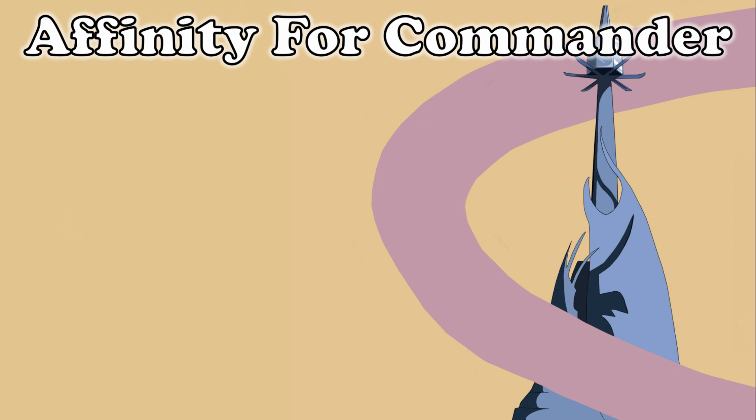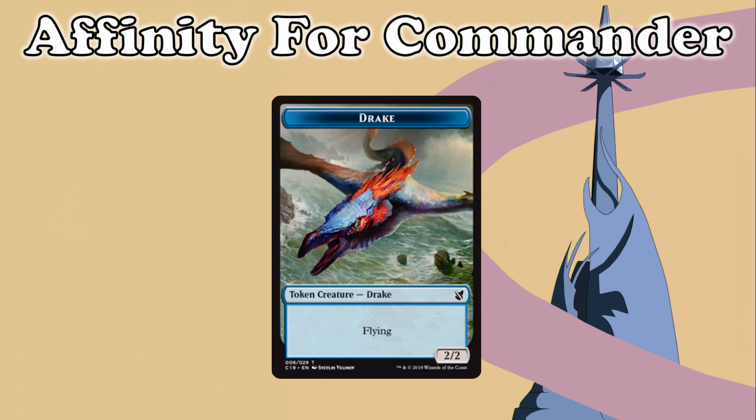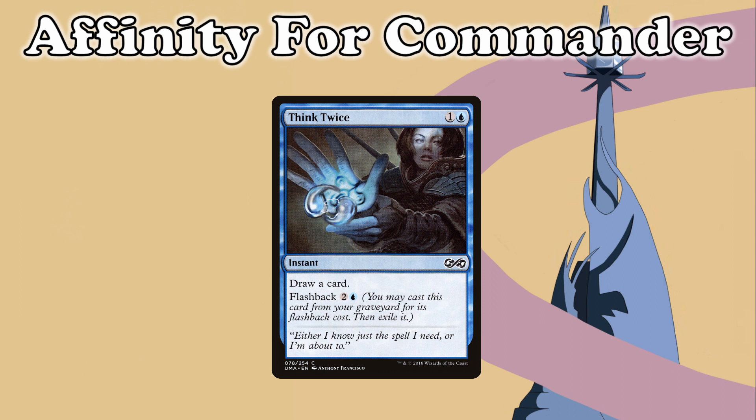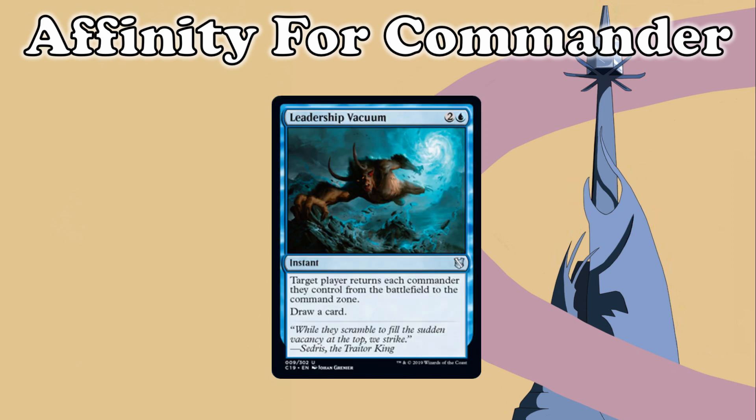In Jack's turn, he casts Talrand, Sky Summoner, followed by Jace's Sanctum. He makes a 2/2 Drake with Flying, casts Think Twice, and makes another Drake. Jack ends his turn, and I respond by populating my Bird with Vitu-Ghazi Guildmage. Martin then casts Leovold of the Vacuum, returning Sivne to the Command Zone, and I proceed to my turn.